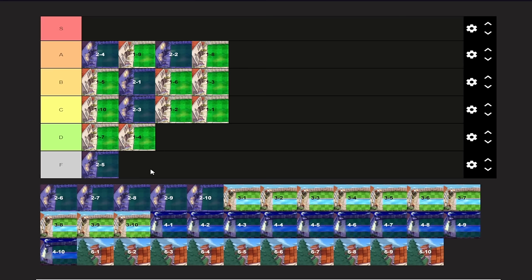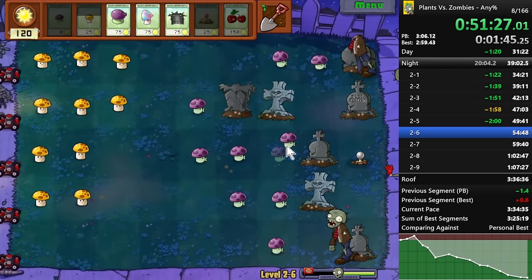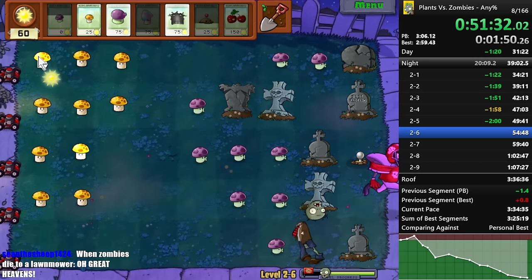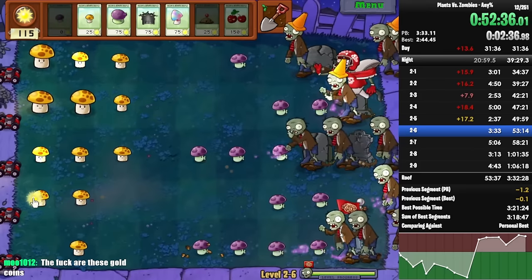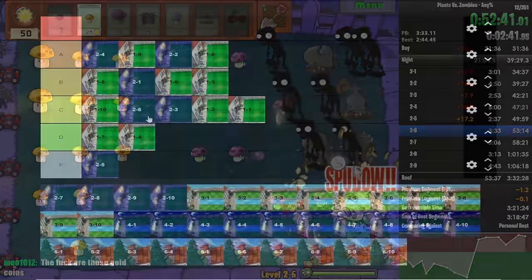2-6 has the Football Zombie — it's another prediction level. This is better than 2-3 but it's still C-tier, because it's really easy to get caught up in trying to predict the football when you have Hypno Shroom. You're bringing Hypno Shroom on this level. If you're caught up trying to predict where the footballer is, you'll probably miss some opportunities and forget to plant Sunshrooms. The Football Zombie is way more interesting than a Screen Door though, so it deserves more credit. C-tier, better than 2-3.